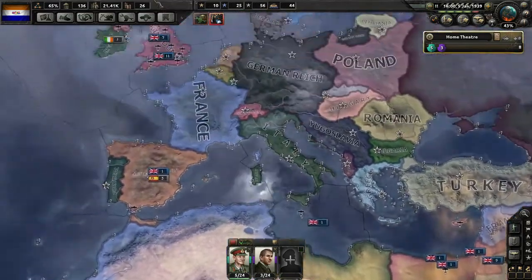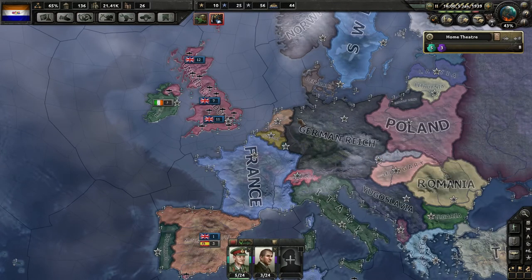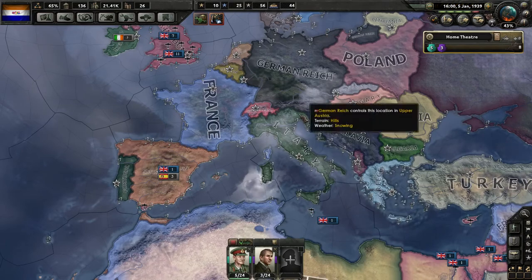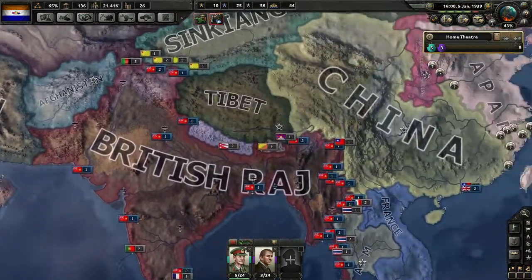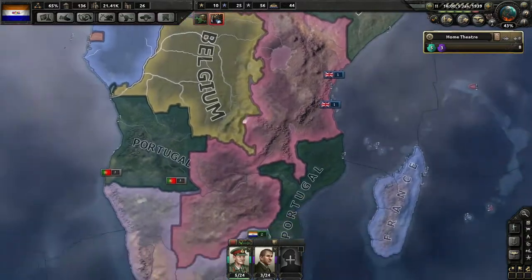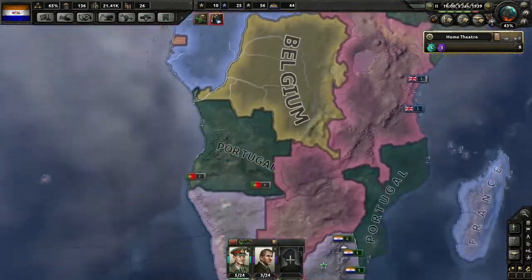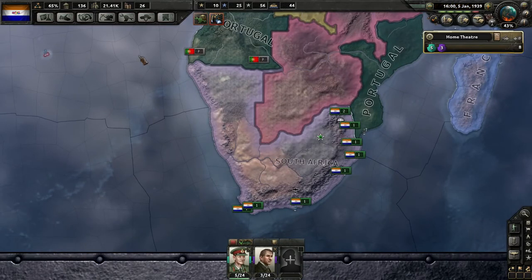It just started 1939. The German Reich has pretty much gotten all their annexation done — they'll probably have to start attacking now. They'll do the Vienna awards and probably war on Poland. Japan is attacking China, and it looks like China is hanging in there. Not sure what Italy is going to do — they might still form their own faction.